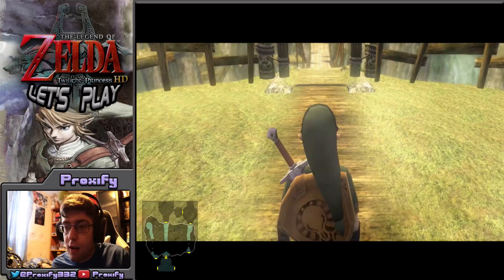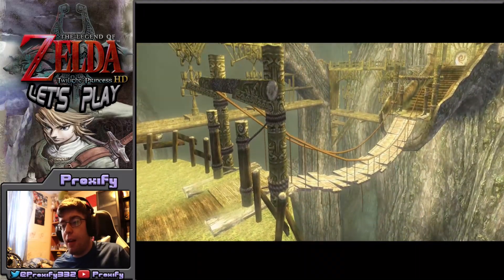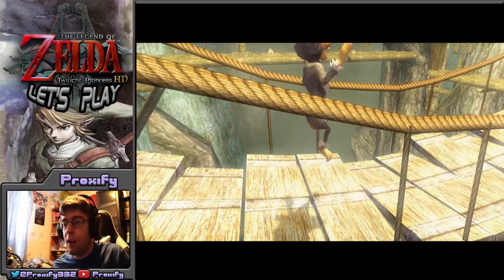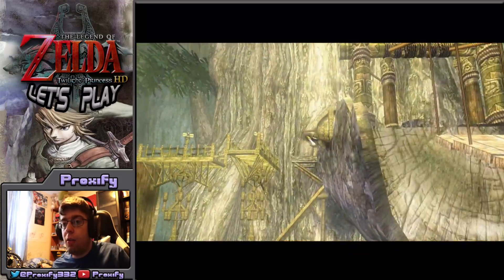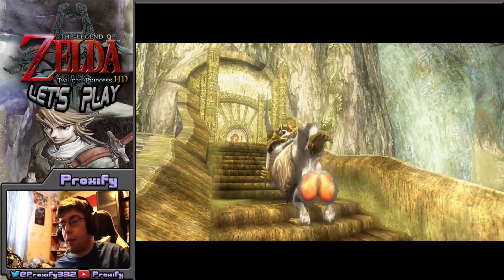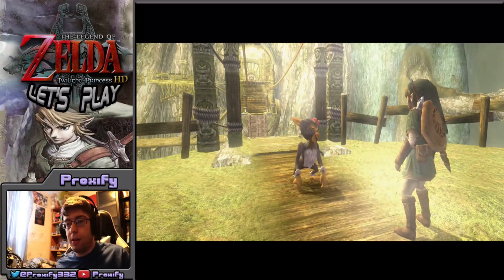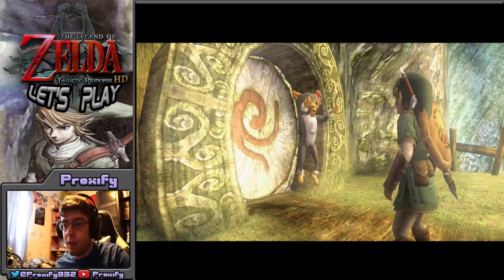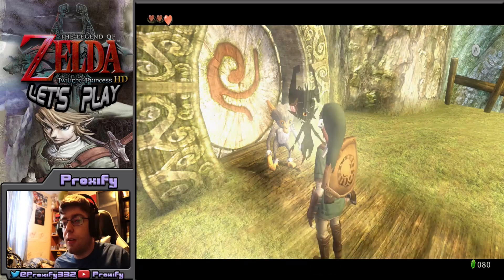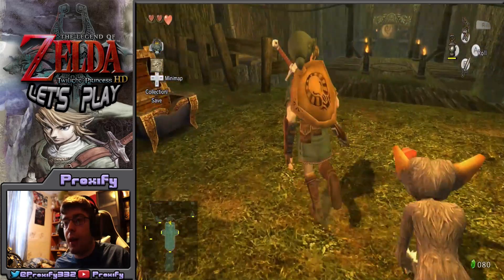We've got this bridge here and crossing it we'll be seeing this guy — yes, the dude with the Gale Boomerang. He already has some sort of demon inside him and we have to try to bring him back to normal. He's going to be a major help in the boss fight later. The boss of the Forest Temple is a much bigger plant boss — like a Hydra Deku plant that we'll have to face. If you see that chest covered in spider web material up there, I believe it contains either a heart piece or 100 rupees.